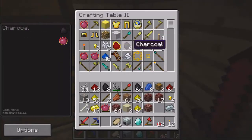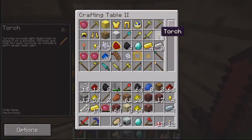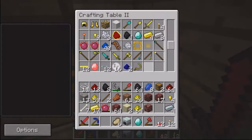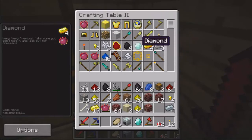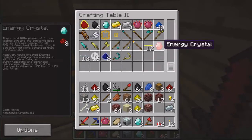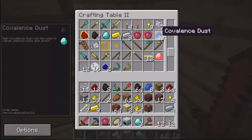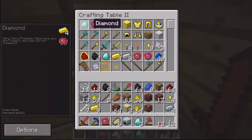Oh, that's a lot of stuff. Let's make a diamond, shall we? Boom! Diamonds. Gold cable. Energy crystal. I'll probably use one of those soon. Let's just keep making diamonds.